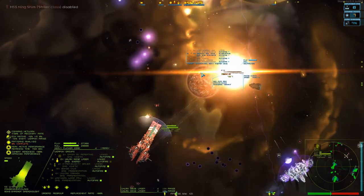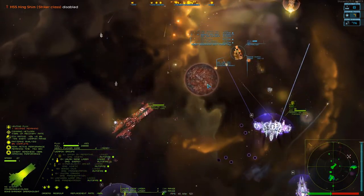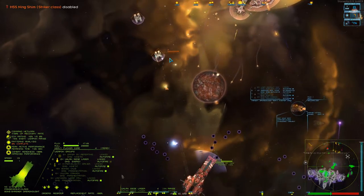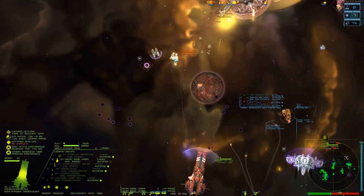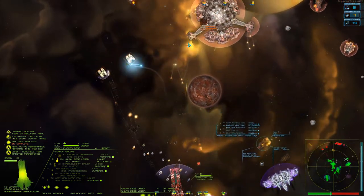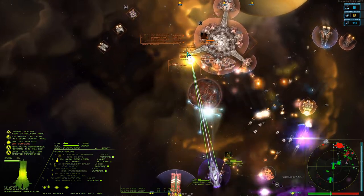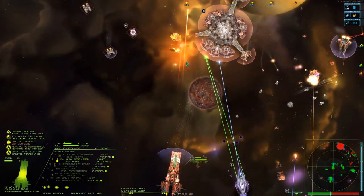I am getting overloaded. That's a striker class down. Let's put our shields up again. Let's target these point defense things and try and take some of them out. Very good. That's one point defense thing down.